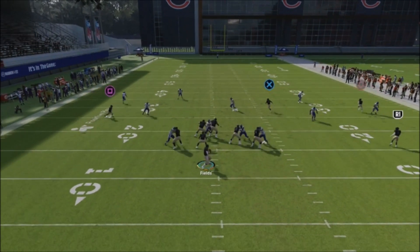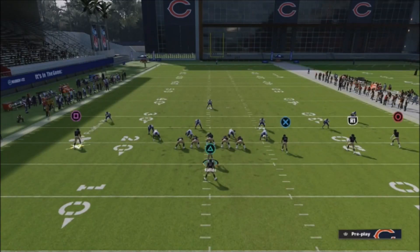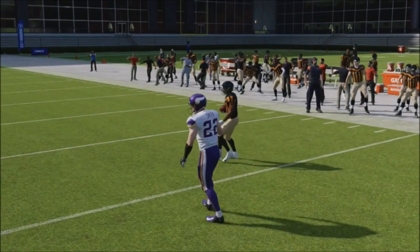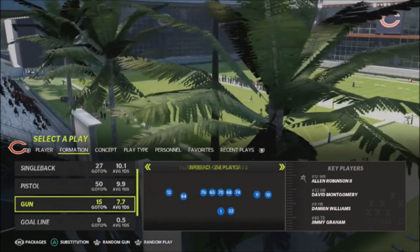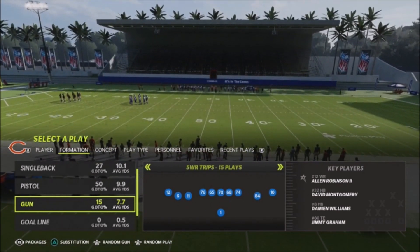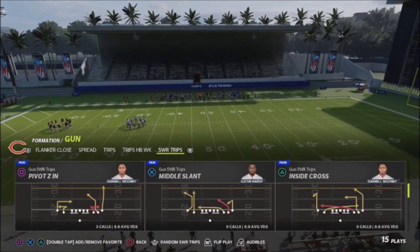I set this up because I want to provide another area of the field to hit if my opponent tries to take away that streak. That's why I have the in route underneath — if he chases the streak, I can hit that in underneath it. Any time I see a three-high shell, I'm going to go to this route immediately and pop my opponent for 20 yards, 50 yards, or a one-play touchdown. You don't have to run it from this particular playbook — you can use any other formation. In gun spread or a five-wide trips formation, you can run this concept as well.